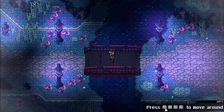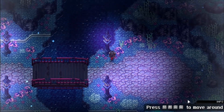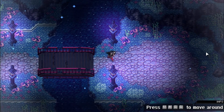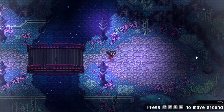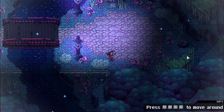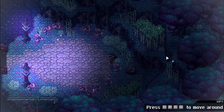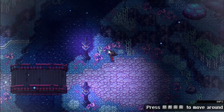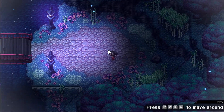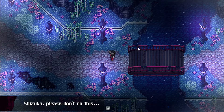We press W, A, S, D to move around — pretty basic. As you can see, the graphics are absolutely beautiful. The art style is amazing, the music is amazing — everything in this game is so good. I can't wait to share my knowledge from playing this game, and hopefully this becomes a good guide.